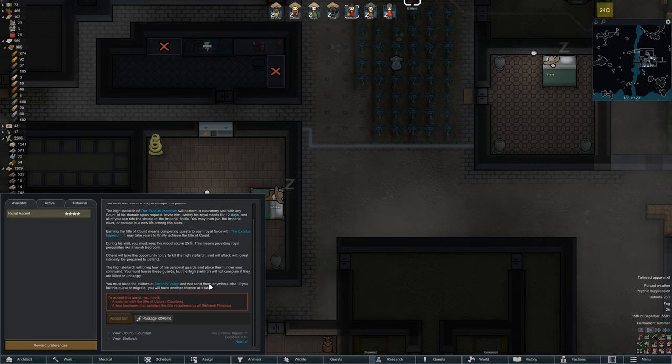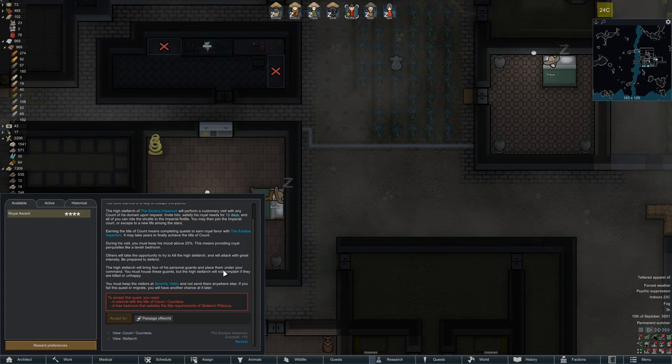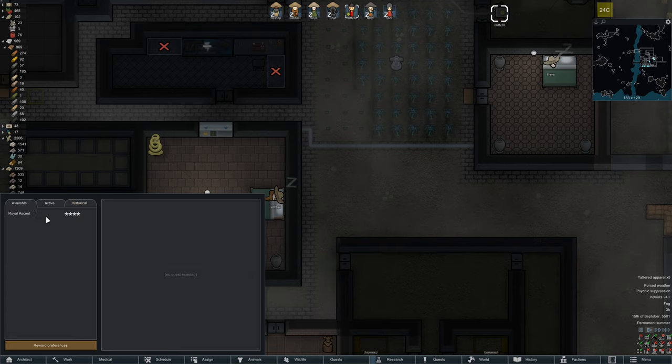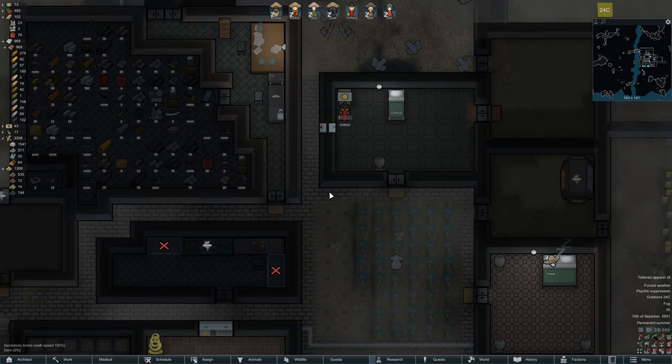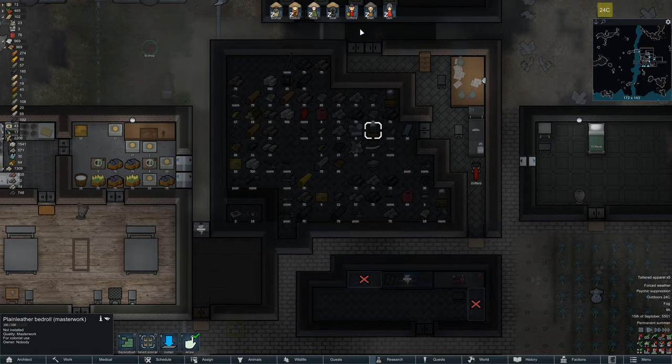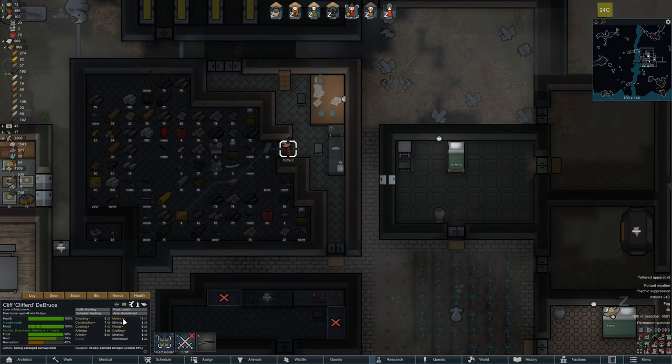Others will take the opportunity to try to kill the high style arc and will attack with great intensity. We've already launched a ship — this is a different kind of victory. We'll bring four, only four — not be unhappy if they are killed. We're gonna have it there, we're gonna keep it. There's just no way we're gonna do it. We're not gonna get there. Clifford, you are a melee fighter.